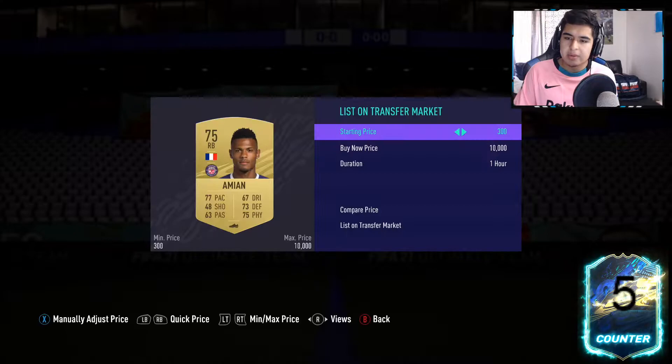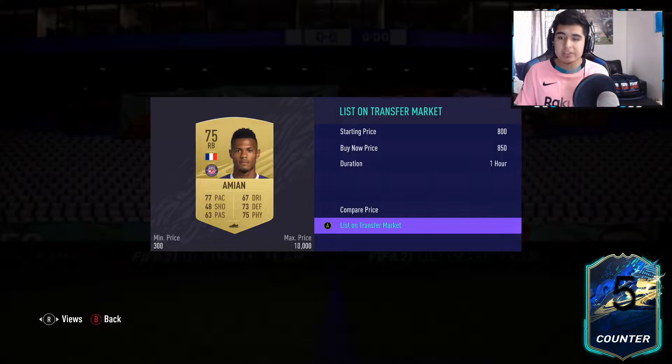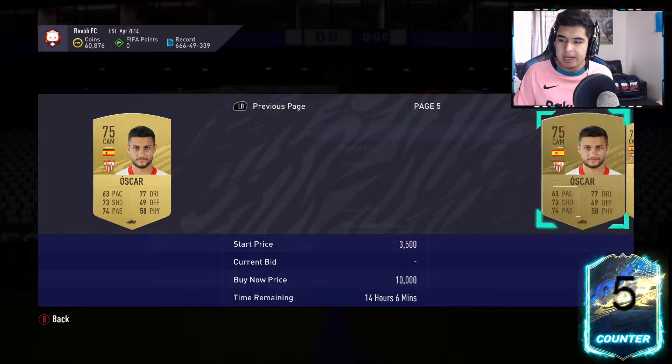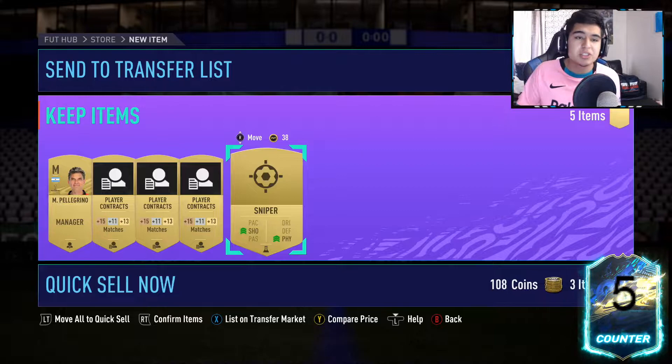This guy is French so he might sell for 850 instantly. Center backs in the major league sell for around 1k. Pellegrino here — let's check his price. He's going for around 2600-2700 coins. We can list him for 2k and he'll sell, so that's a nice pull. We're definitely breaking even with that.